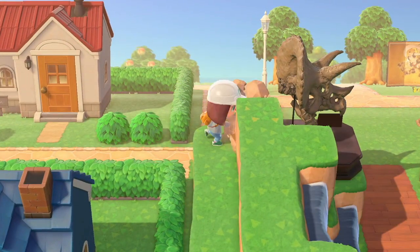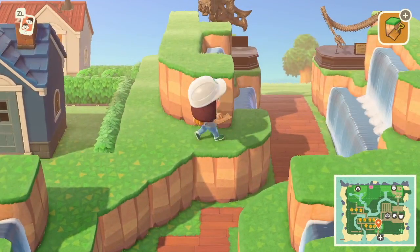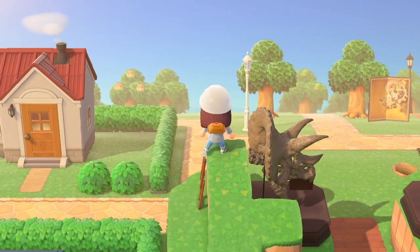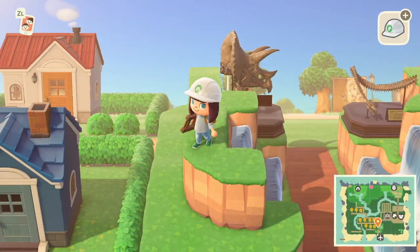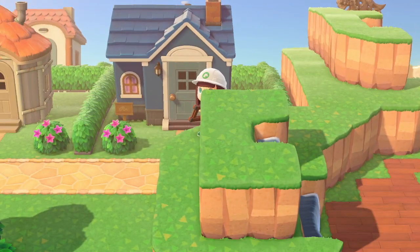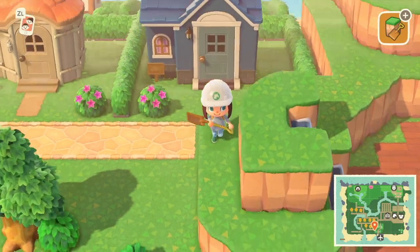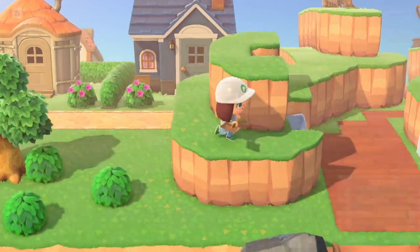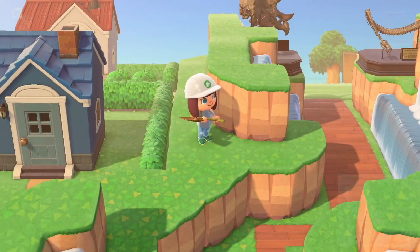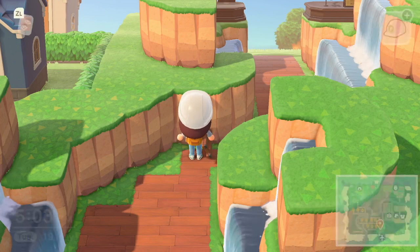I think it's much, much better than it was — it's got a bit more character to it now, it's a little bit different, and it definitely encompasses the idea I'm going with for the island. I'm going to leave it there for this video but there's definitely going to be a part two — let me know any other ideas, bits of advice, or things you think I should put in here. I'm definitely going to move Filbert's house because I feel like he's now living in a prison. It's not 100% but it's much better and I'm much happier with it, so I'll see you in the next video guys.